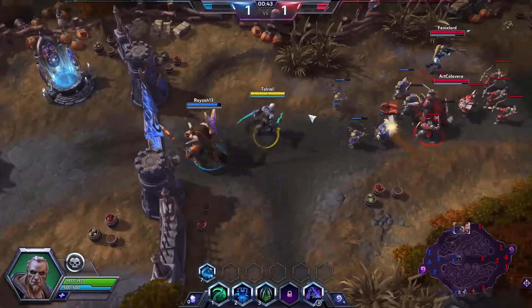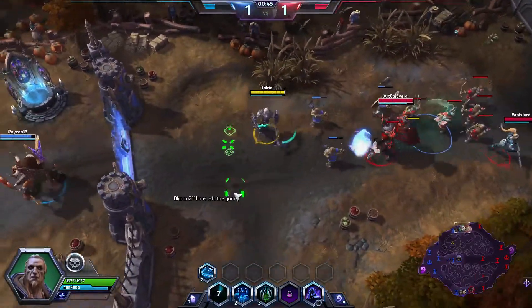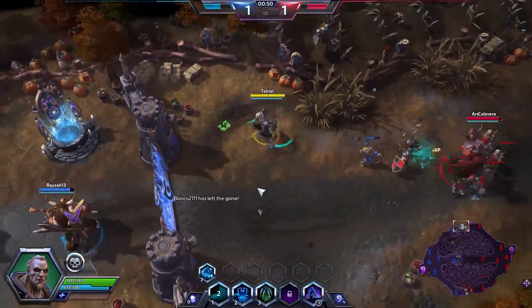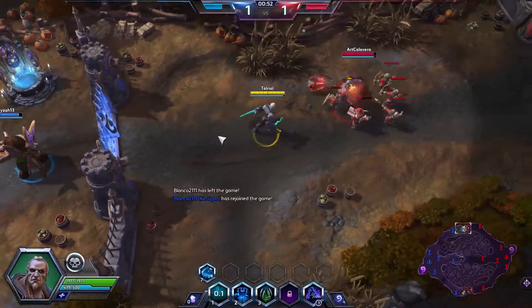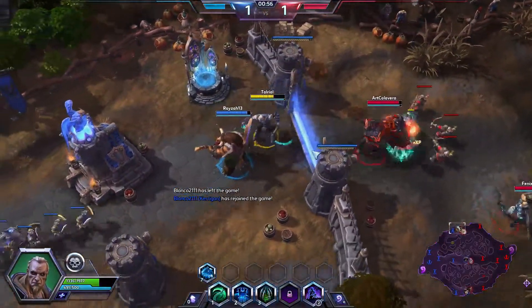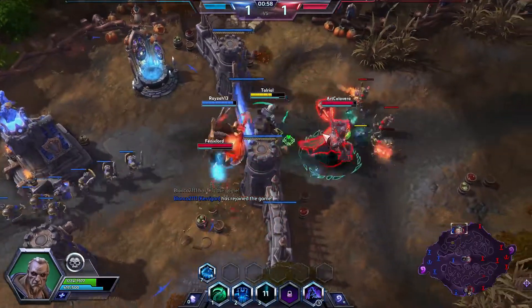He also has an active ability — Bone Shield — which for about three seconds shields himself for 25% of his health. You can talent it to either slow, do damage when it explodes, or just evade basic attacks.